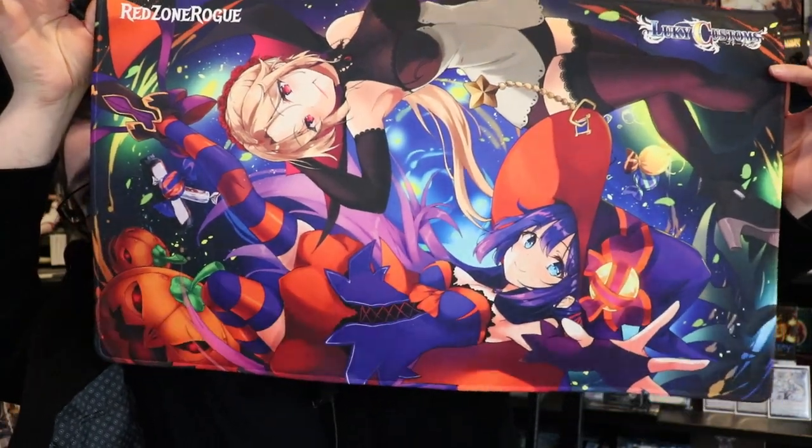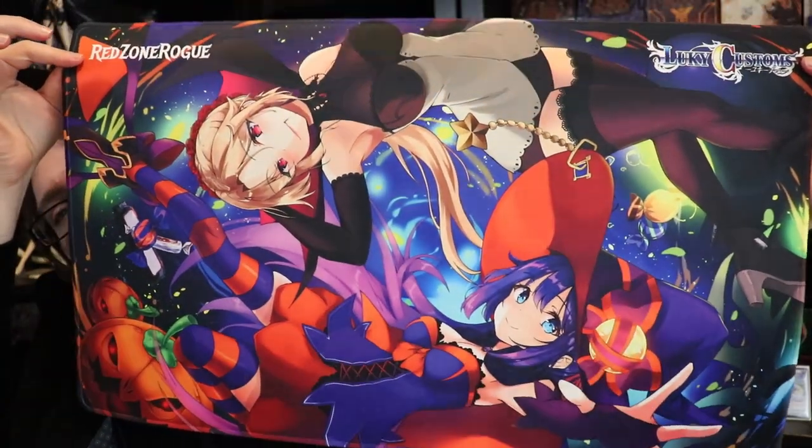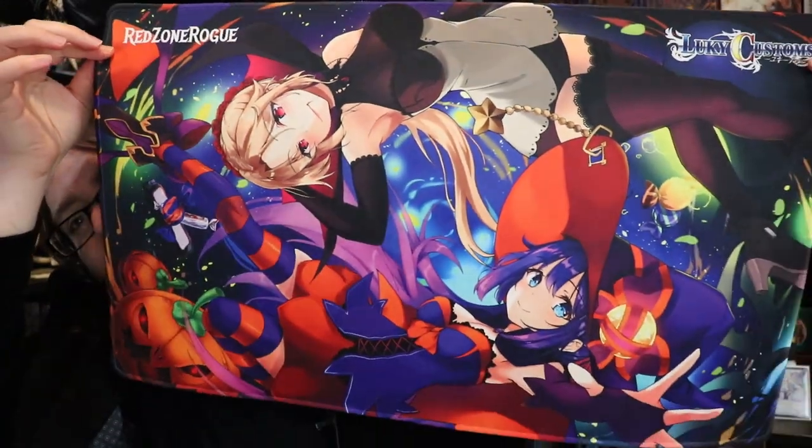It is me. Definitely check out redzonerogue.com because we have a brand new Halloween-themed playmat made by community member and excellent anime artist Lucky Yuki. She does stuff with WeCross, and I reached out to her about a collaborative effort — a Lucky Customs and Red Zone Rogue collaboration. We have our two original characters Katsumi and Vea in a really cute Halloween-themed design. I only have 25 of these. We also have sleeves available to buy right now on redzonerogue.com.